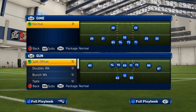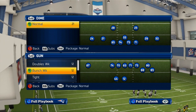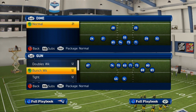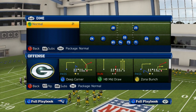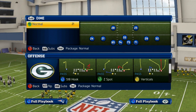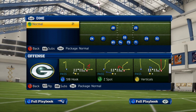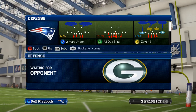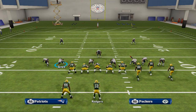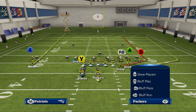With all that in mind, I wanted to break down a basic man-beating principle from the shotgun bunch formation. We're in Madden NFL 13, in the Arizona Cardinals playbook. This play is also in the Arizona Cardinals playbook in Madden 16, so you could utilize this concept — it's in a lot of different playbooks. The play we're going to be utilizing is called Verticals. It's a very simple play, and while it's really designed to beat zone defense, we're going to utilize it to beat man coverage.